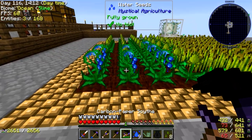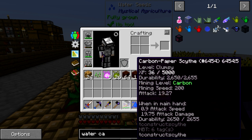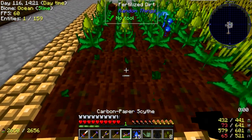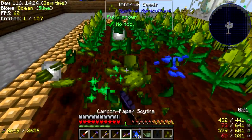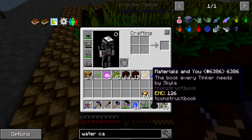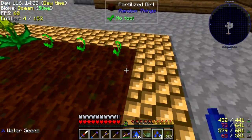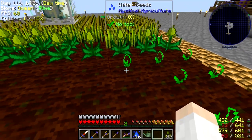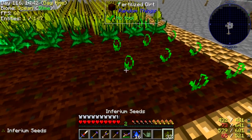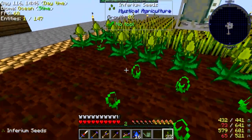We also got this scythe — carbon paper scythe — with mining speed 200. If we want to get in here, we can just break these crops just like this — makes it really easy. Then we can just plant them back down. I've tried to breed up some of these water seeds because these are the ones that drop fertilized essence with a 10% chance. That's what I've been gathering because that's what we need for the second tier watering can.